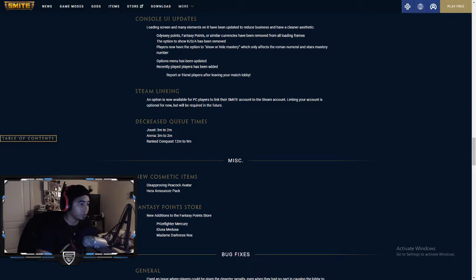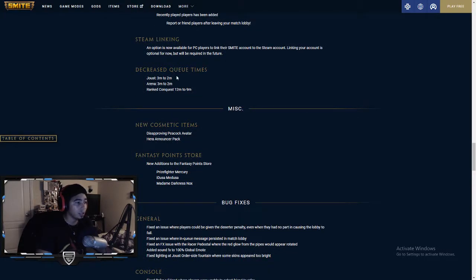Decrease queue times: Joust from 3 minutes to 2 minutes. Arena 3 minutes to 3 minutes. Ranked Conquest 12 minutes to 9 minutes — not bad. They should really change Siege because Siege really has a big 6-minute queue, which I personally don't like.